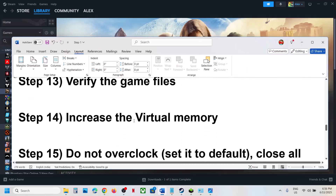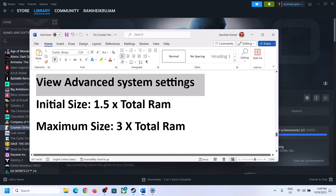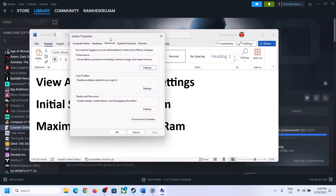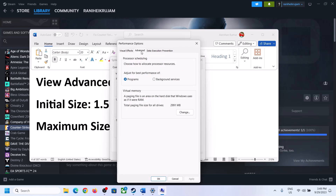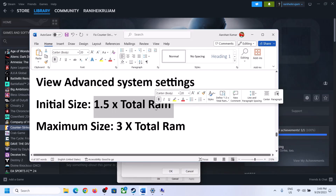If still not working, the next step is to increase the virtual memory. Type 'View Advanced System Settings' in the Windows search box and click on it. Click the first Settings button, go to the Advanced tab, and click Change. Uncheck the box which says 'Automatically manage paging file size for all drives,' and select the drive where the game is installed. Once you select the right drive, put a check on Custom Size.